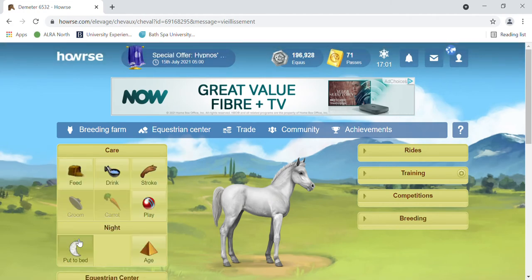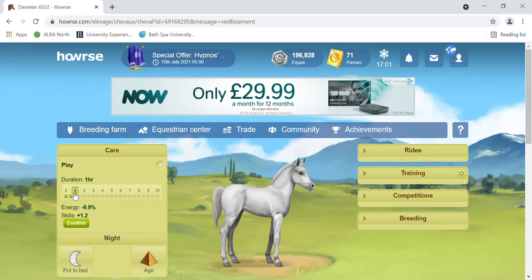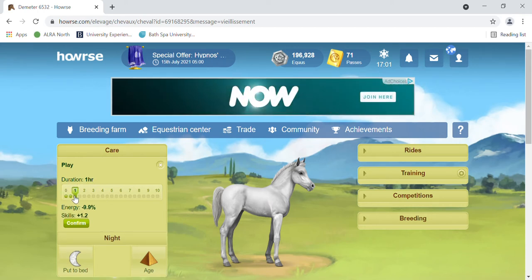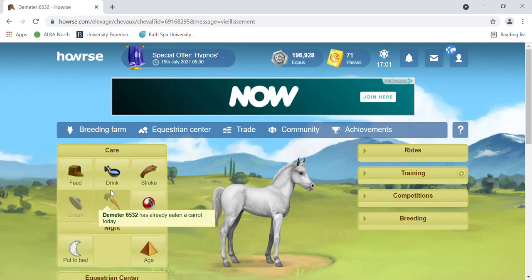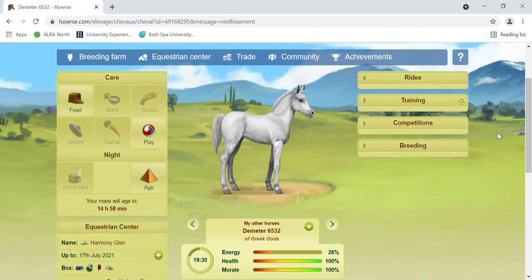You will see that gradually the amount of time you can play for increases. Here I've got two — I can play for one hour instead of half an hour — but I'm still going to go half an hour just in case. Do the rest of the actions, bedtime. Now we can see our horse has 26 percent energy left.